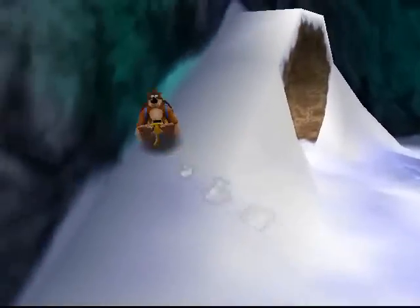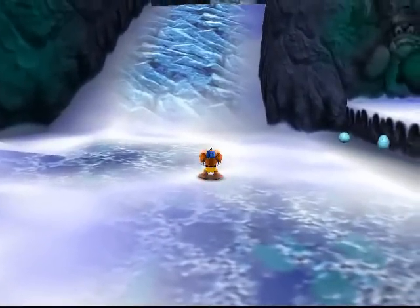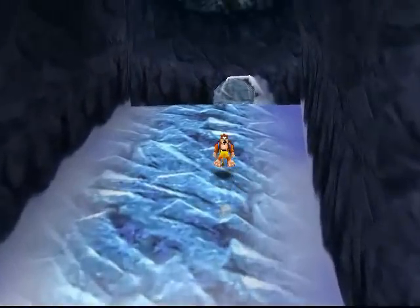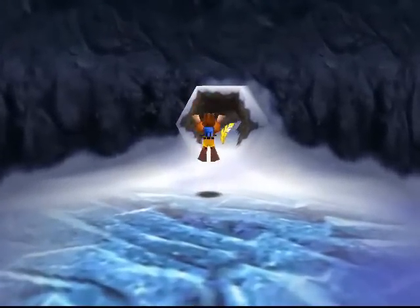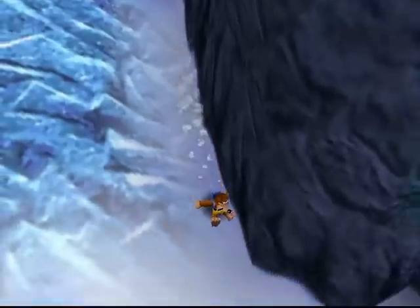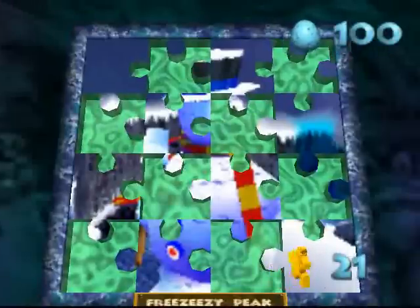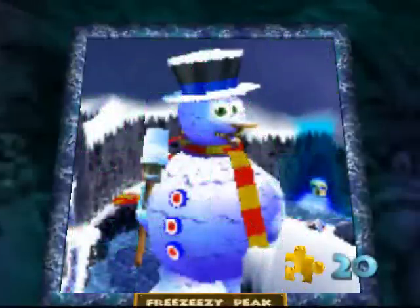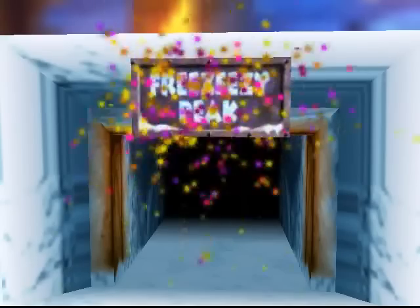Up there we have an Ice Block — you want to break this Ice Block, as it will free up a passage that you need the crocodile to get through. I'm going to take care of that once I get out of Bubble Gloop Swamp after defeating Mr. Vile. In the meantime, we have opened up the entrance to world number 5 — Freezy Easy Peak!